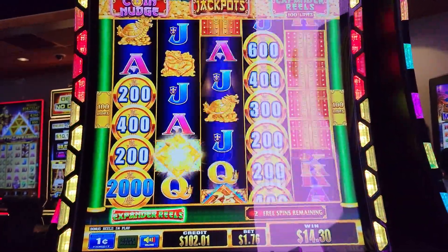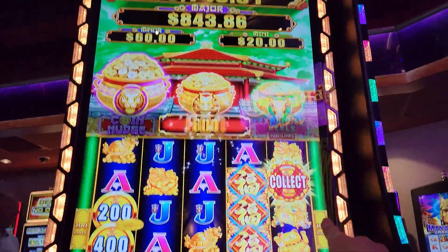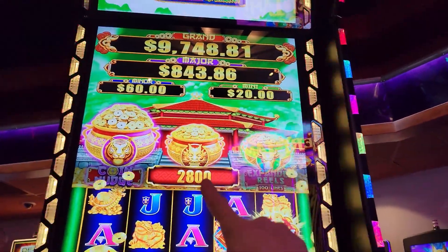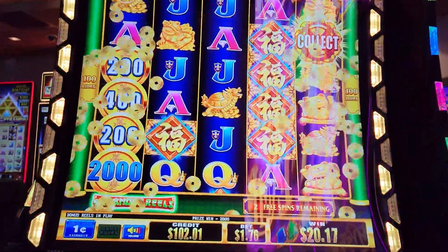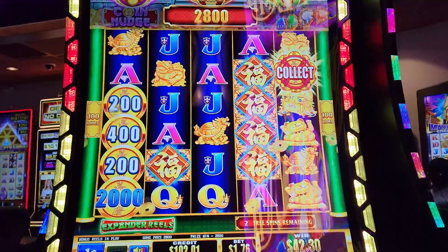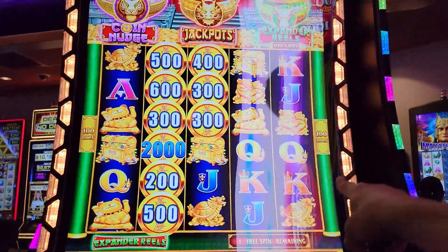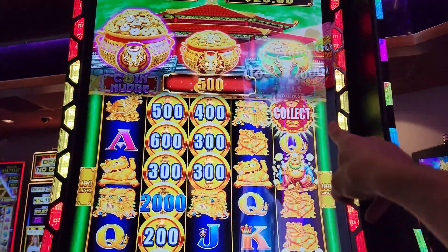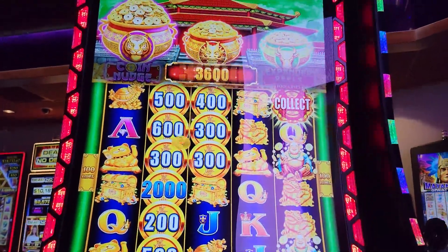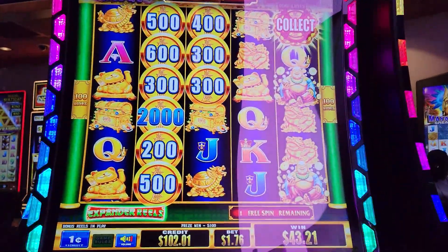Hopefully we can get something bigger. Oh, collect! We got the collect. So the mini's $20, the minor's $60, the major's $8.43. Two games left. I don't know if you can re-trigger - I doubt it. But maybe we can get the other pots. I think I saw a double collect or triple collect. $51. Yay!